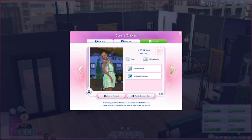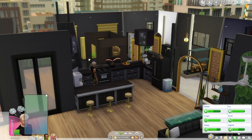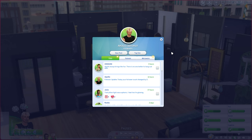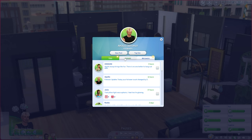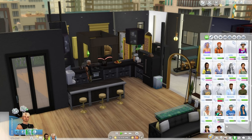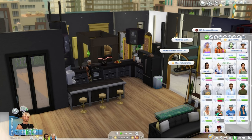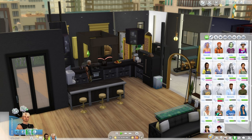I wanted to go with this one. Let's go ahead and make her our friend on Social Bunny and then have her follow - have her come on over. That should be good. Junko, why don't you come on over?